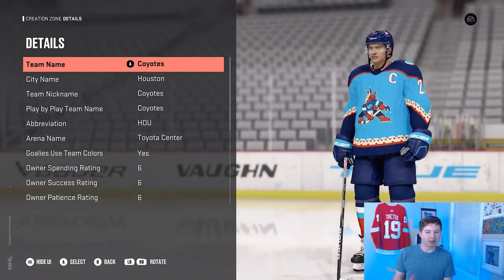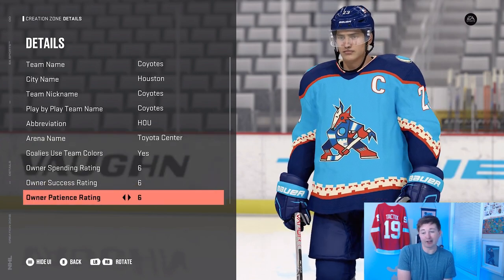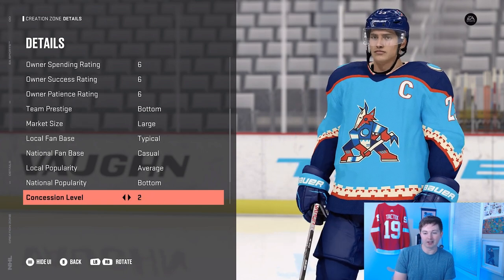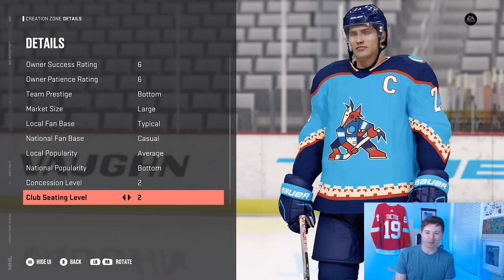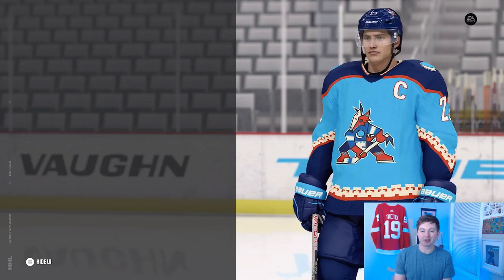Starting off here with the details, pretty self-explanatory, everything's Houston Coyote. For the arena, you want to go towards the Toyota Center, that's where the Houston Rockets play and I feel like that's where the Coyotes would play as well. For owner mode settings, market size is large, team prestige definitely at the bottom, everything else is just kind of standard.